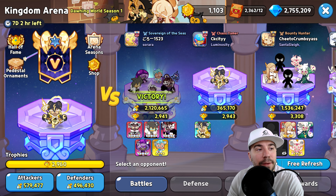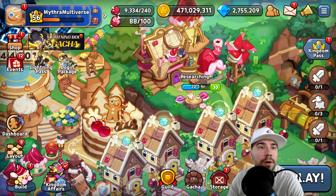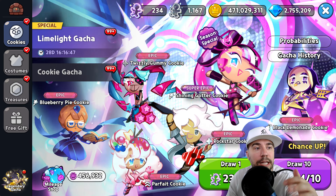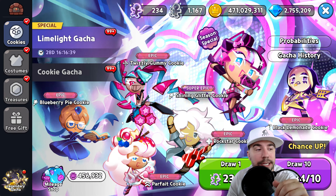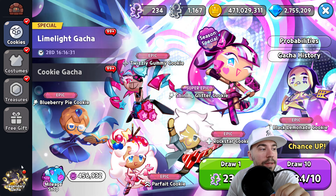The big thing right now is Stormbringer Cookie — this new cookie is a powerhouse. Looking at the gacha, we're seeing a fairly decent impact due to the electric type, which is a new piece worth watching. We also have magic candies coming for Blueberry Pie and Twizzly Gummy, not yet but soon.